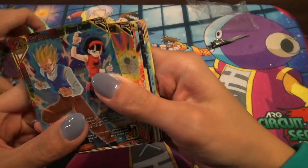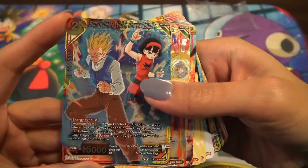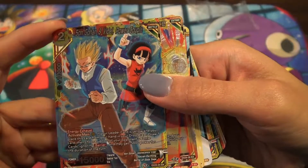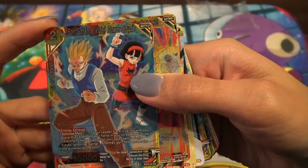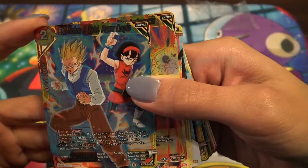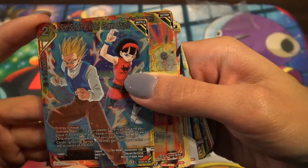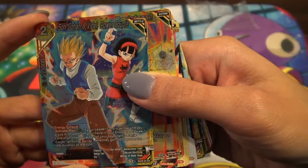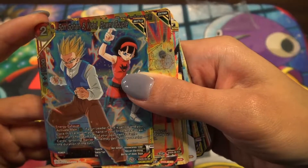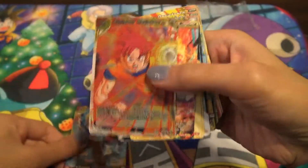So it's some Gohan and Vidal. It's an energy exhaust, activate main. For one, you energy if your leader card is yellow, and you place this card from your hand in your drop area. Draw one card and choose up to two of your opponent's battle cards, ignoring barrier. Then you get minus 5,000 power for the duration of the turn. It's only minus 5,000, so it's okay.